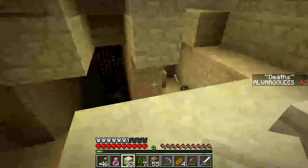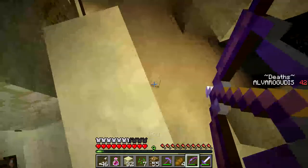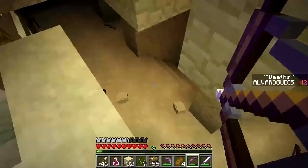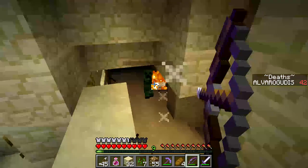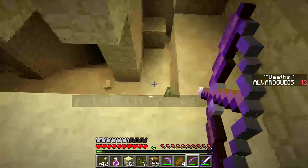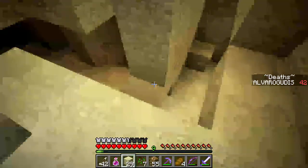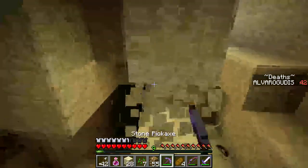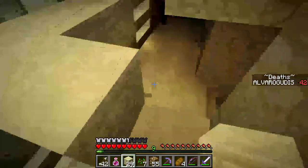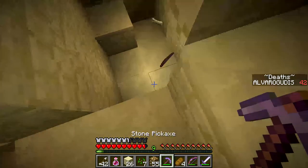Let's go up there and continue up above. Always have to be careful in these tight corridors. Oh, that's an instaboom creeper — he will kill me instantly. I'm gonna hold him back. So why don't we create little safety... not really bridges, are they... safety thingies right here, so that we don't get any instaboom creepers — at least I don't think we get any instaboom creepers.